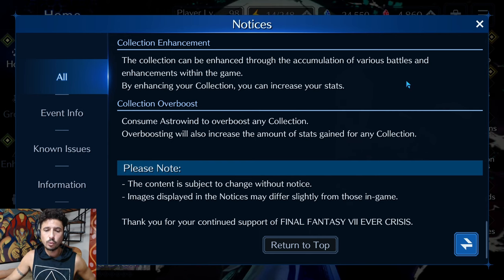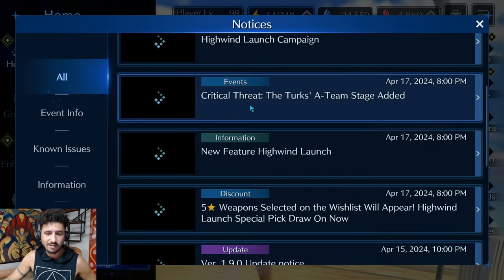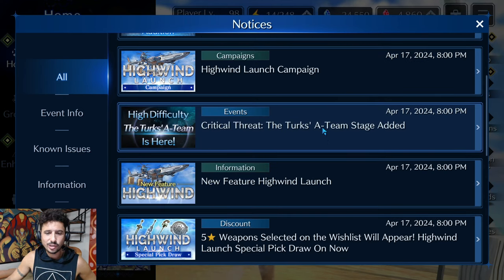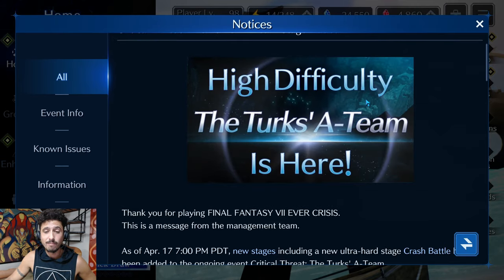Collection over-boosting using Astrowind also increases the amount of stats gained for any collection. Astrowind is the key item to have here. Now, the Critical Threat crash event is here, guys — it's been a while since we've seen one of these. High difficulty: the Turks A Team is here.